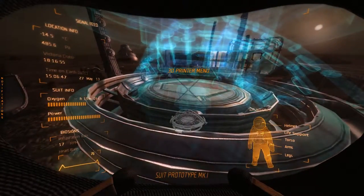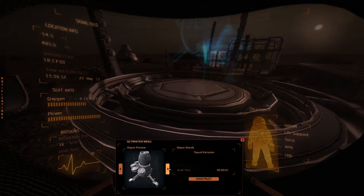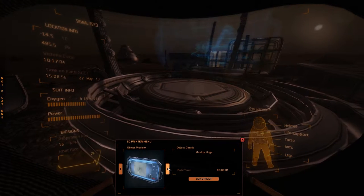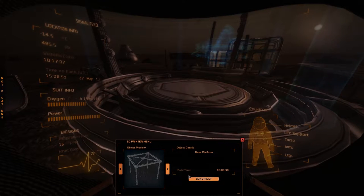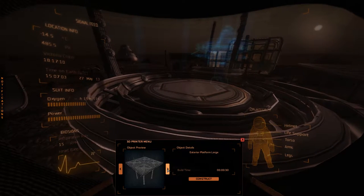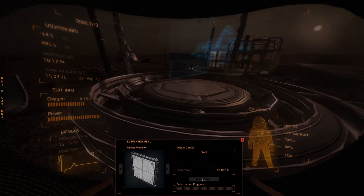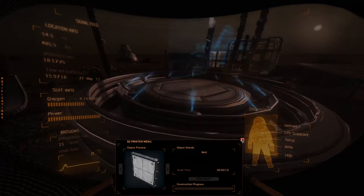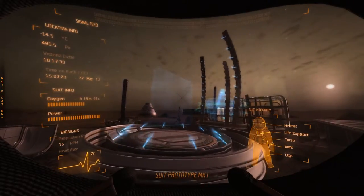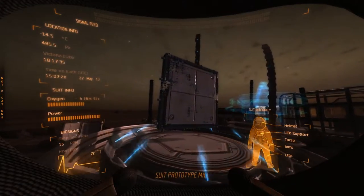If you want to construct more of these building blocks, you just go to this 3D printer — which is also a technology we're currently researching and may actually be soon available to us — and construct whatever you want. A wall, for example, will take 10 seconds to construct. Just click the construct button and it starts building a wall for you that you can then place and make into an actual habitation.